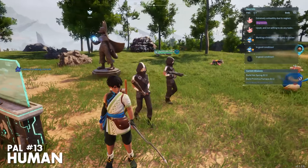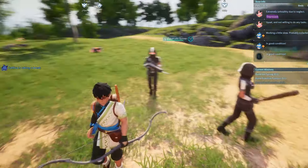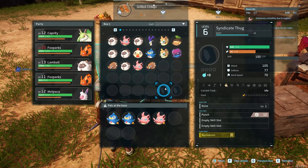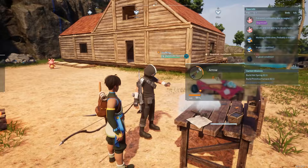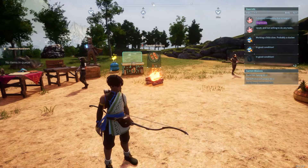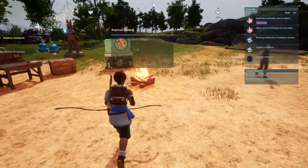Lastly, pal number 13 is a human. Yes, you can actually catch humans. So far, as I'm pretty early into the game, I've only managed to catch a Syndicate Thug and Gunner, which don't have any production capabilities apart from handiwork. But I thought I'd share anyway in case you wanted an extra buddy or two at base.